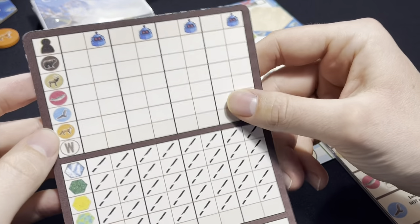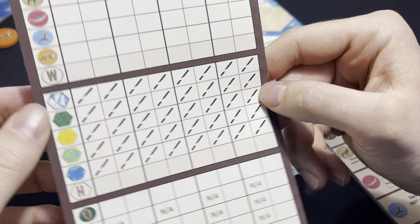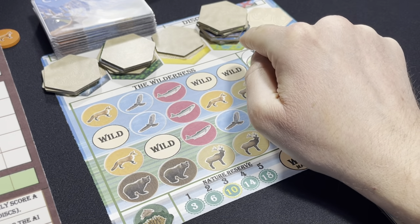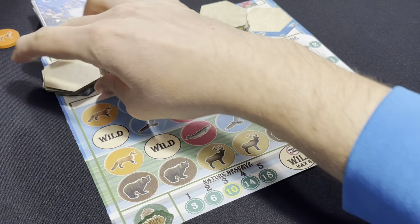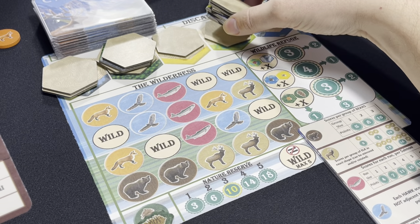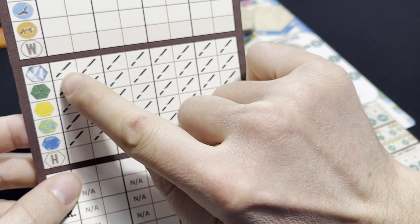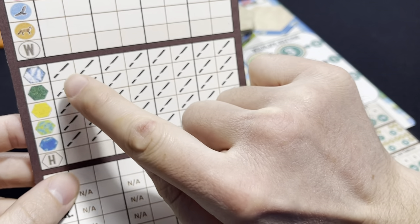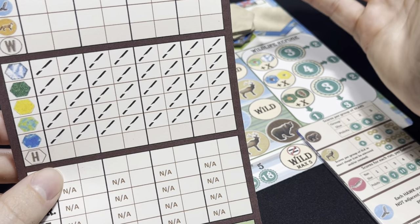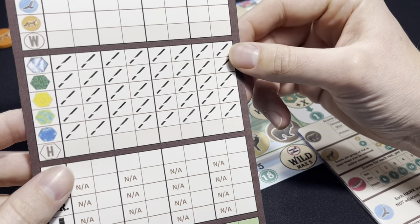That covers the top half of the scorecard. The next half scores based on habitat tiles. For each terrain, the AI scores the number of tiles sitting on its AI board. In this case, mountains score 3, forests score 4, one terrain scores 1, another looks like 7, and zero. For majorities, you compare your number to the AI's, and whoever has the majority scores as in a normal two-player game — 2 points for first place and 0 for second. If you tie, you both get 1 each.